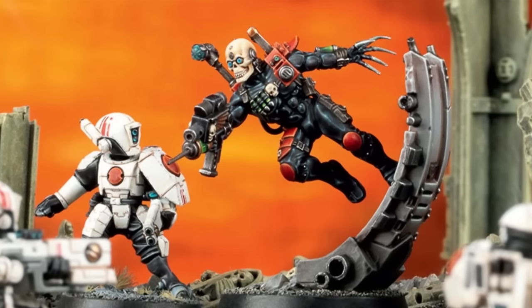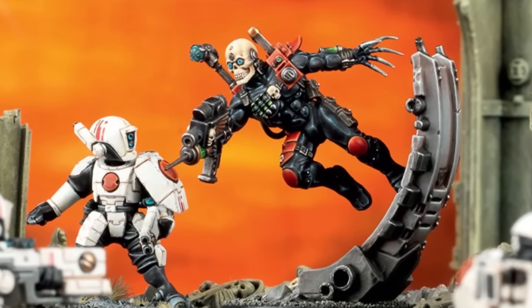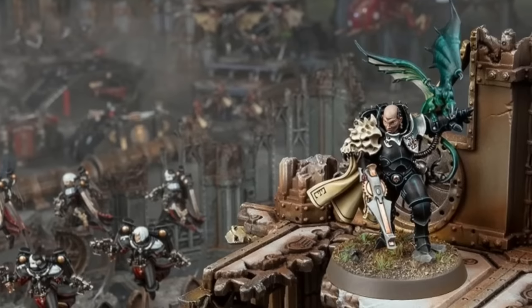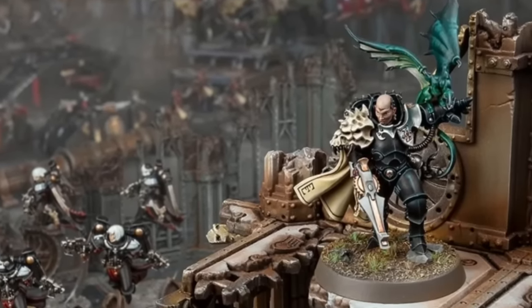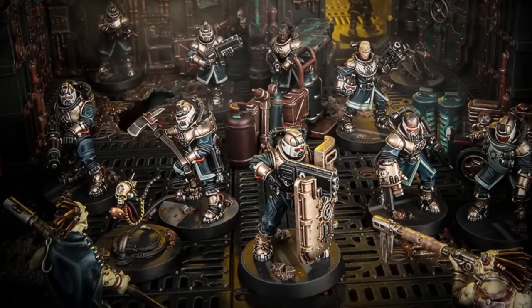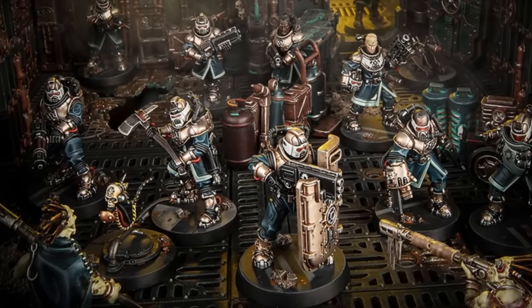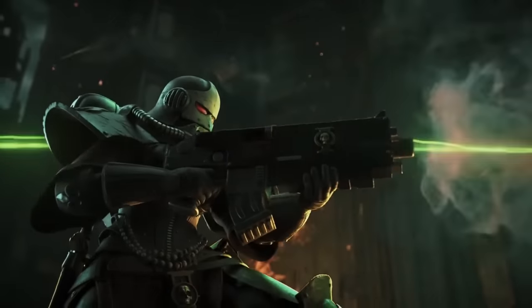Before we dive into each codex specifically, I want to give a shout-out to Imperial Agents. These are a handful of toolbox characters and units that can be included in any Imperium detachment, including Inquisitors that unlock unique psychic powers and Assassins who are powerful damage-dealing and disruption characters. There's also a handful of other generic Imperial units like Naval Infantry, but these are rarely better than just taking more of your core faction units.